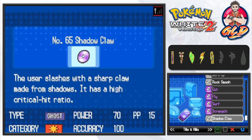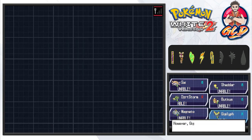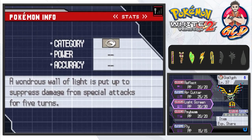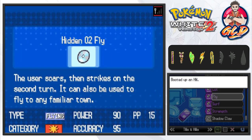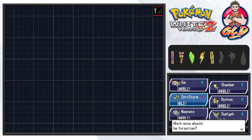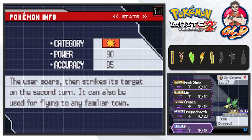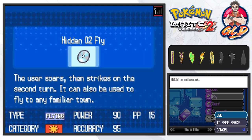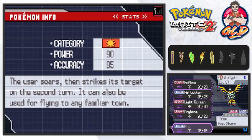I'm trying to figure out who's supposed to be using Fly. It looks like Gigalith is set up to fly right here — I don't think Gigalith should be flying, so let's go ahead and give it to Desert Storm. Crap baskets, they both have great moves, so I'm going to have to give it to Gigalith.